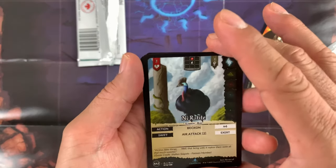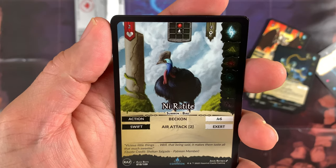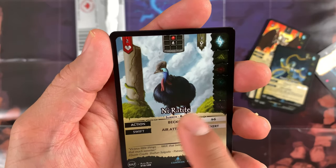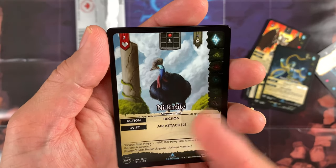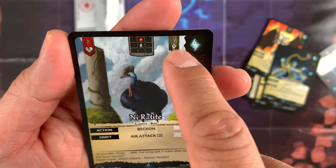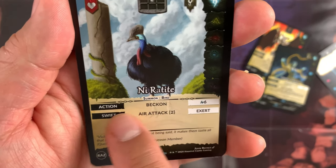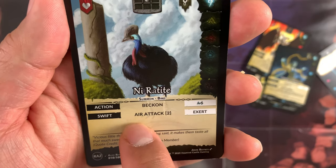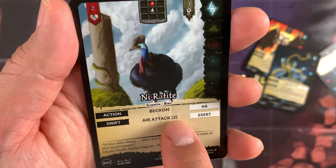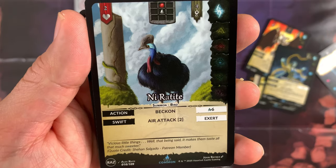Next card — I'll call it Nearatight, not sure how to pronounce it. Action summon: health is 2, awareness is 1, chi value is 4, affiliation shown. Costs 6 aura to Beckon — action. Then exert: when there's an air attack, air attack damage is 2 to the enemy. That's a common card.